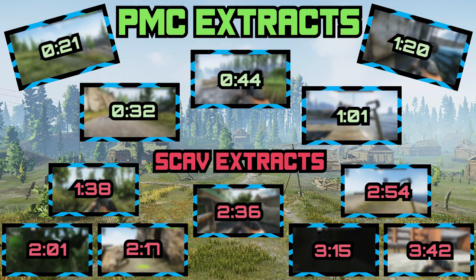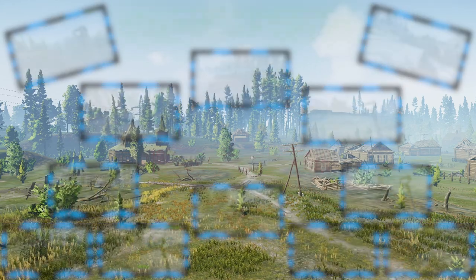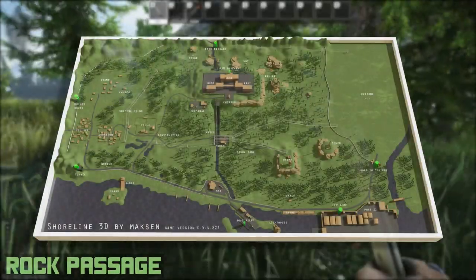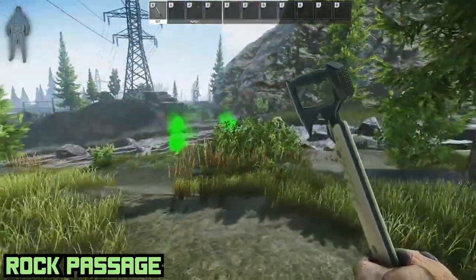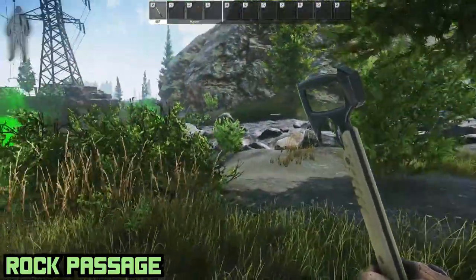First off, we got Rock Passage, tucked away in the northern end of the map. You can always see if it's active if there are green flares near its entrance.